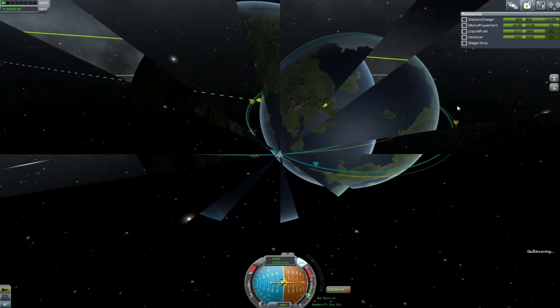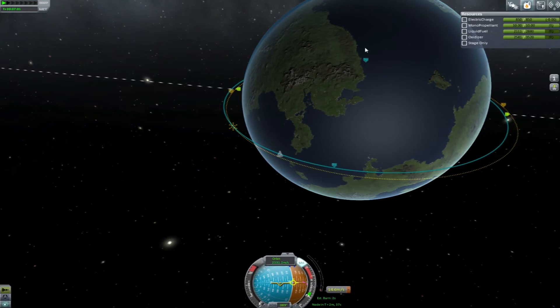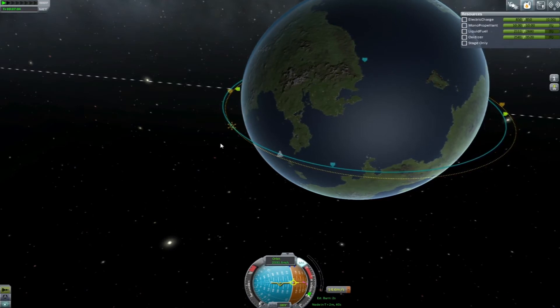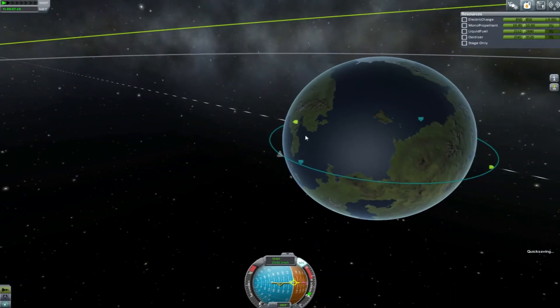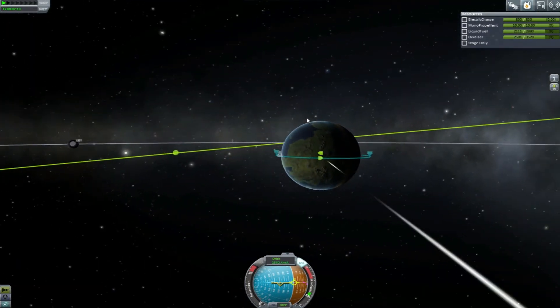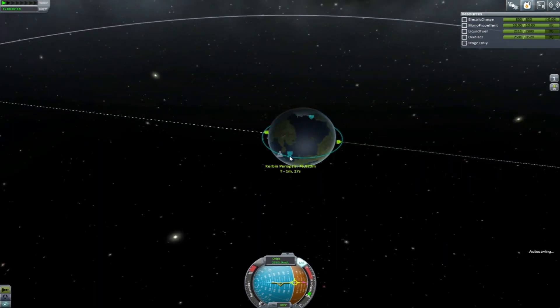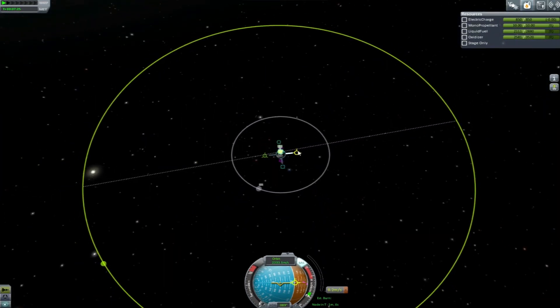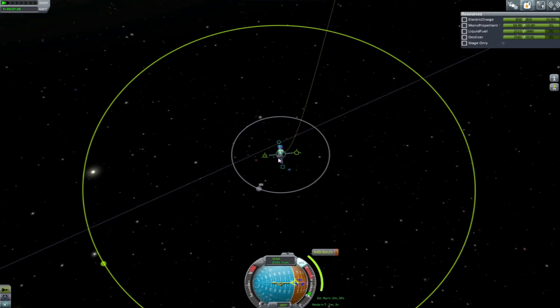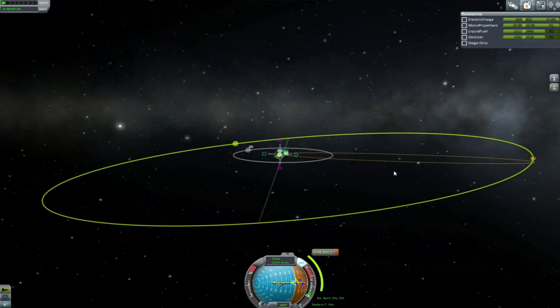Alrighty, so we managed to get this to a 76,000 and a 142,000. So we should be above the orbit point — I believe for Kerbin it is 70. So now we get the fun part, which is to try and get a node that gets us out to Minmus. Or into the great beyond.